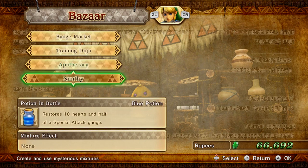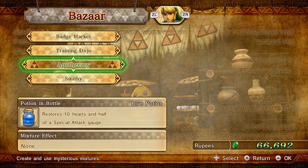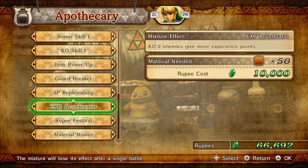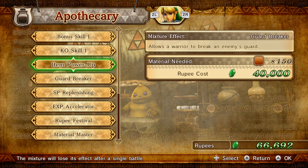Besides that, there were some other things. You can go into the apothecary and the material master. Chaoed enemies drop more gold and silver materials. Chaoed enemies drop more rupees. Chaoed enemies give more experience points, etc. I think some of these ones are new.